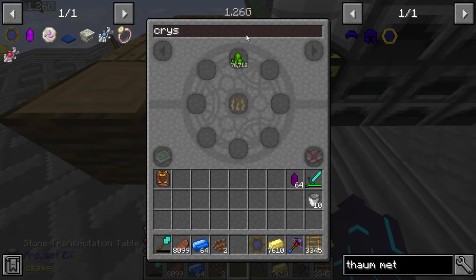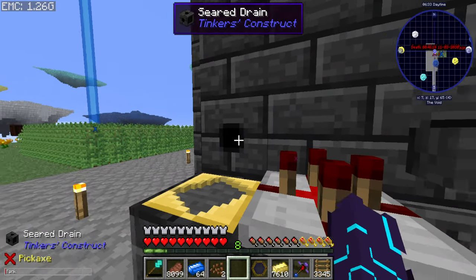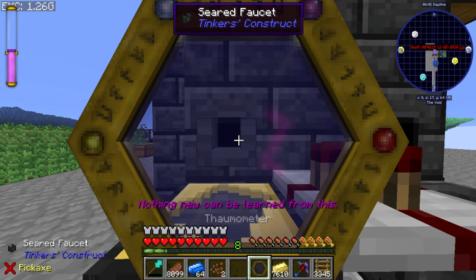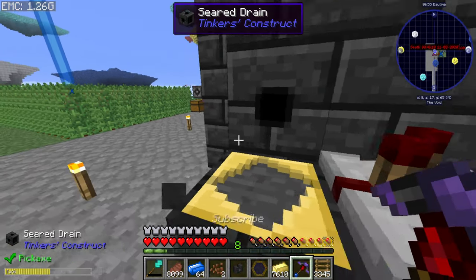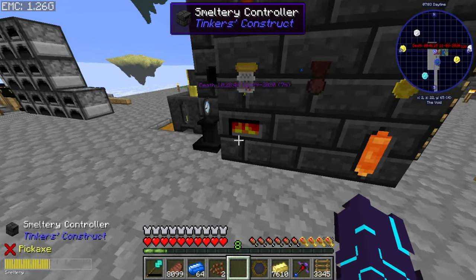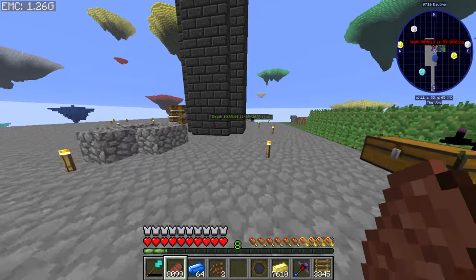They wanted us to scan stuff. Now we need to do this Discovery and they want us to make a crucible. To make a crucible we're going to need the meltery again. I don't think iron and electrum mix, so we should be good to go. Yes, we're good. I guess I can borrow this one.